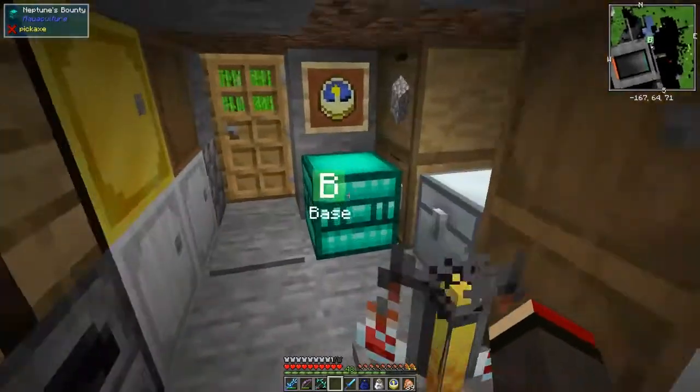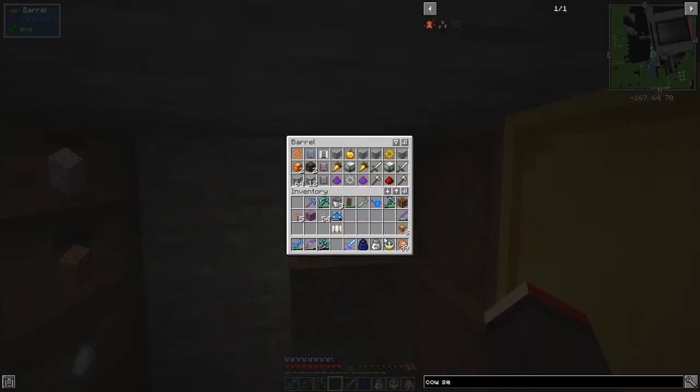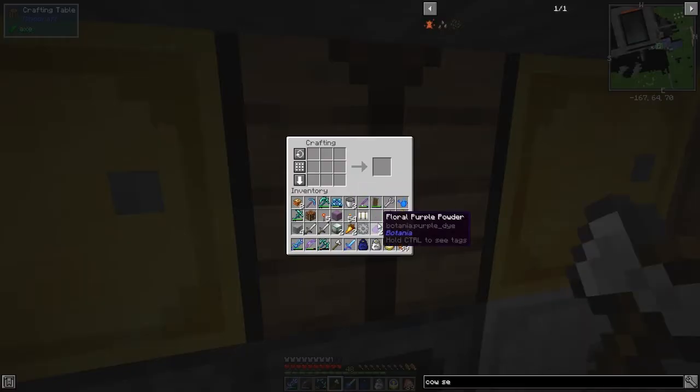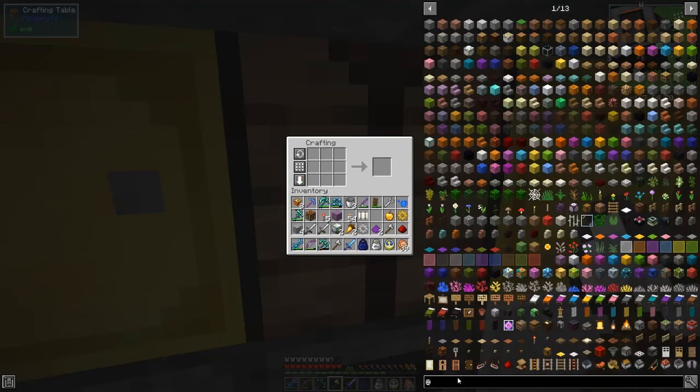I've got the two machines set up in here. Let me sort my inventory and take this stuff out. What I'm going to do is make an animal feeder and an animal slaughter factory from Industrial Foregoing — there's quite a lot of Industrial Foregoing at the moment.